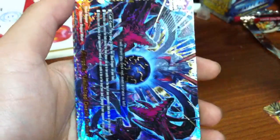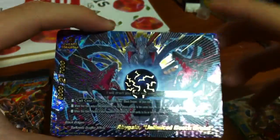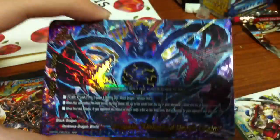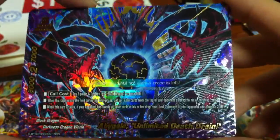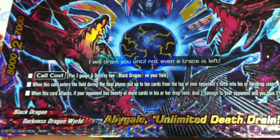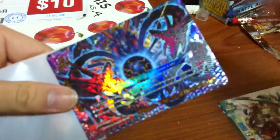The fifth card - I saw it was shiny. Oh my gosh, guys this is a Triple Rare! That's so... it's an impact monster. Why is it so shiny? It's like some secret rare or a buddy rare. Abigil! It's a dungeon-able card, death drain. Let's have a read at the ability: call cost pay three gauge, destroy two black dragons on your field. When this card enters the field during your final phase - it is an impact monster! I can try it in my black dragon deck. You can put up to two cards from the top of your opponent's deck into his drop zone. When this card attacks, if your opponent has 20 or more cards in their drop zone, deal two damage to your opponent and gain two life. The artwork is amazing! That's very lucky for a first pack - right away we got a Triple Rare, Abigil Unlimited Death Drain.